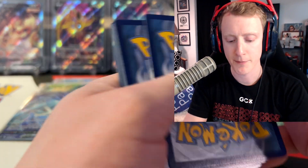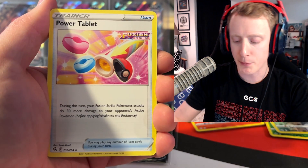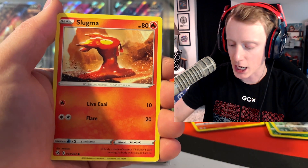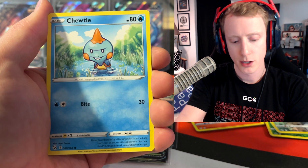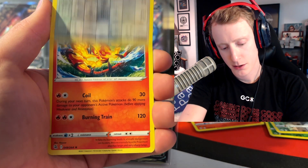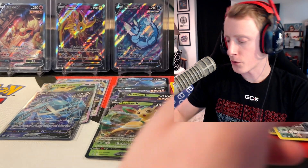Last pack of Fusion Strike. If you guys are going to go out to your stores and look for these boxes, if you only have the option to pick one — would you get the Glaceon or the Leafeon? Let me know in the comments down below and why. A Chansey Reverse into a Centiskorch regular rare.